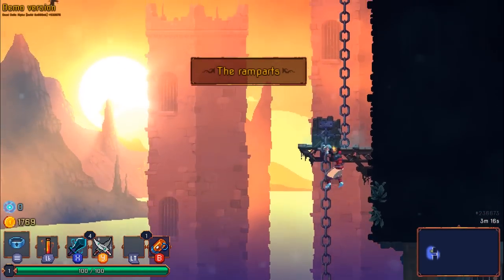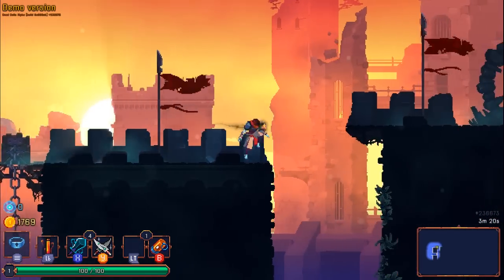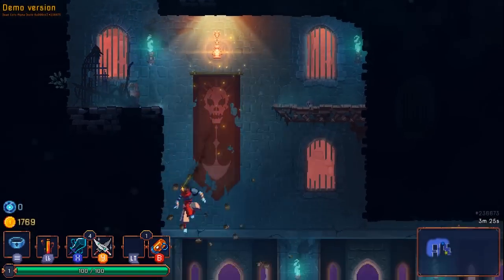I'm curious about the broadsword, it looks awesome. Just gotta be in a position to use it. Oh right, I totally forgot we have the healing thing. I really wish you could do air attacks — like up, down, whatever.